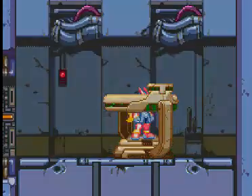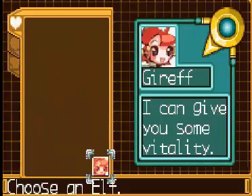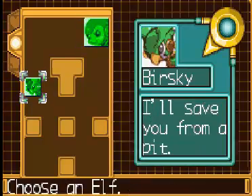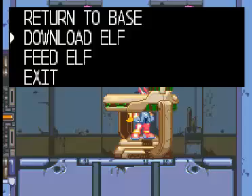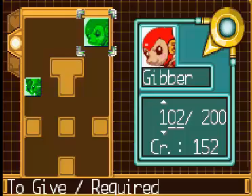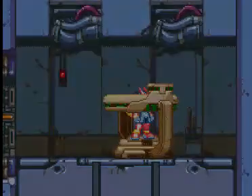I never managed to get an A rank in this game, but when I recorded it in Zero 2, right in the first mission I got an S rank — or maybe an A rank. I'm not sure which is highest, but I got the highest. I'm almost so proud of myself. And I'm feeding my Cyber Elf — his name is Gibber, I like Gibber. His name is weird and he looks like a monkey. I don't like monkeys.